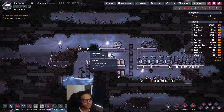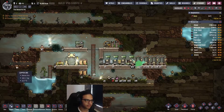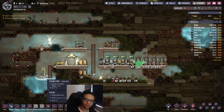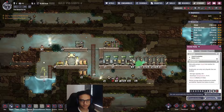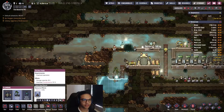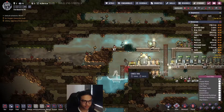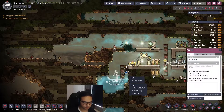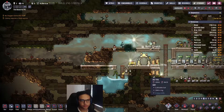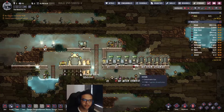Now we need to figure out what to do with all this carbon dioxide. We could build lower and let it run down once we open up here - that's probably what I'll do. Building one tile lower gives me space to build the stuff further out and walk on it. I ran out of oxalite there, which is why there was that gap.